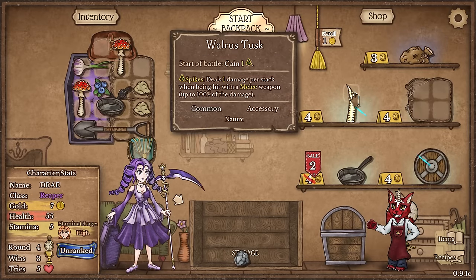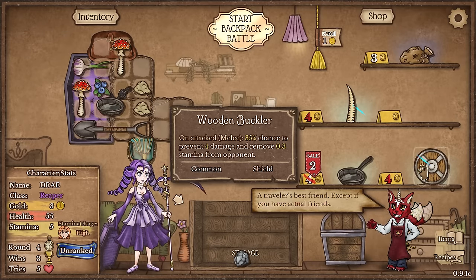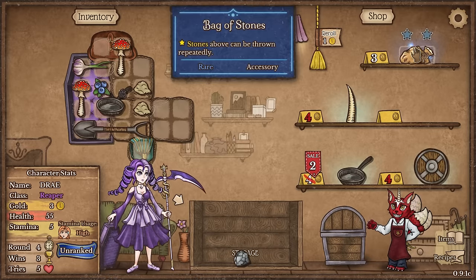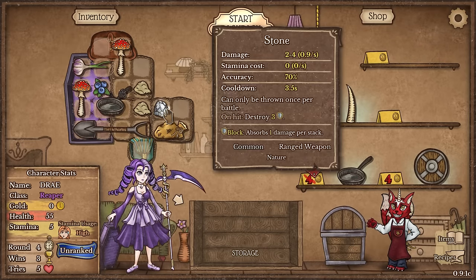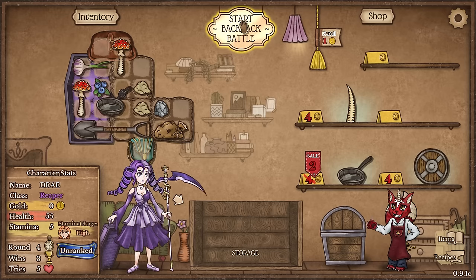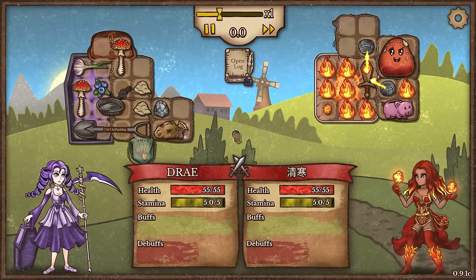We're going to throw the extra backpack on here, and I might just buy the wooden buckler just to get some added defense. Actually, I don't have enough money. We're going to get the bag of stones then because we got a stone last time, and this will allow the stone to be thrown repeatedly, not just once at the start of the round. Stones are actually pretty good for the start of the game - two to four damage, and if I can repeatedly throw it, that's some major extra damage. So we still have stamina issues, but hopefully with the added defense and attack of the stones we'll be okay.